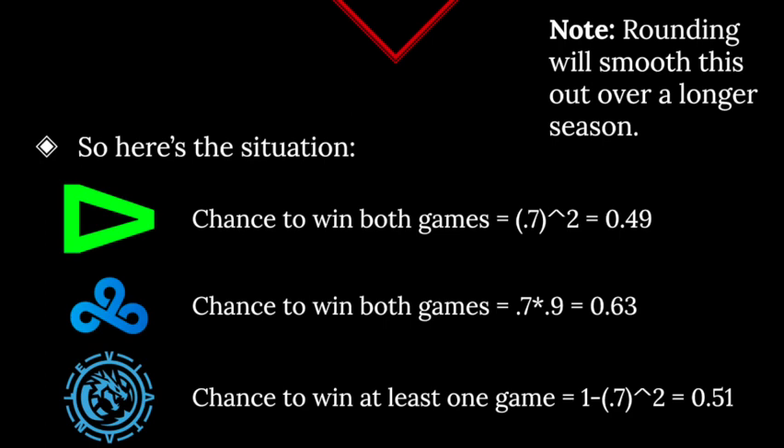When we simulate 100,000 worlds, in 49,000 of them Loud wins both games, but in every other world they don't. So when we round the final projected record, they're rounded down to 8-1 rather than 9-0. The opposite is true for C9: because they're playing that Crew game at 90%, their chance to win both games is 0.7 times 0.9, which is 63% — greater than 50% — so in the long run that averages up to effectively a 9-0 finish, or 8-1 since they've already lost a game.